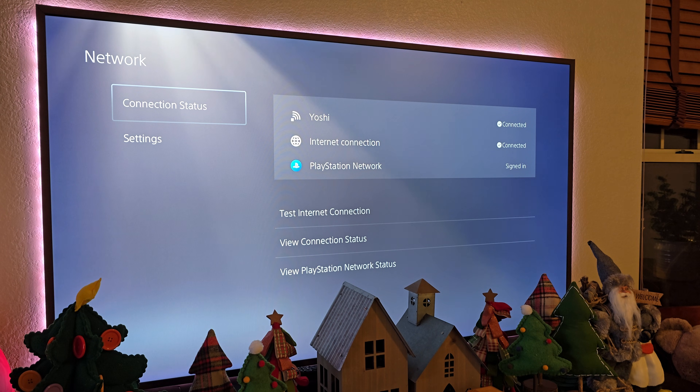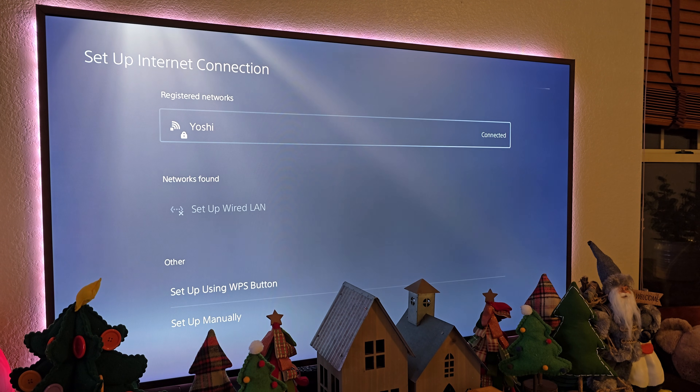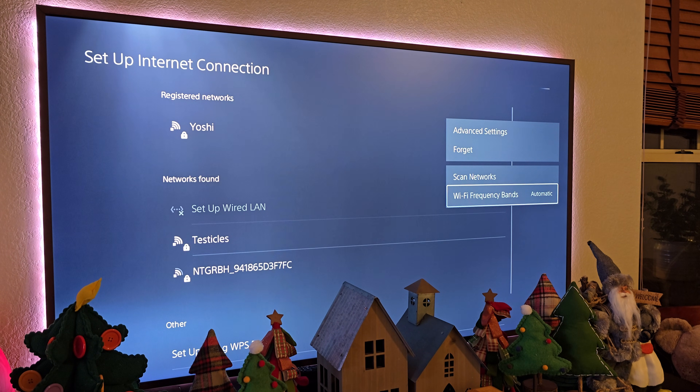Before I show you the fix, I want to show you my speeds so far. The way I have it set up — if I go to Settings and go to Setup Connection, I can hit the Options button right here. You can see Wi-Fi frequency band is set to Automatic.